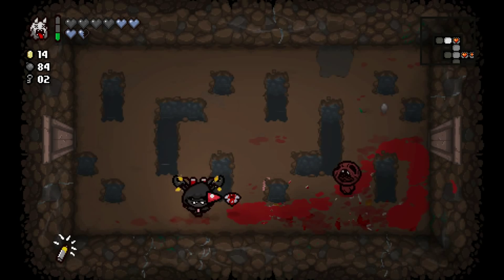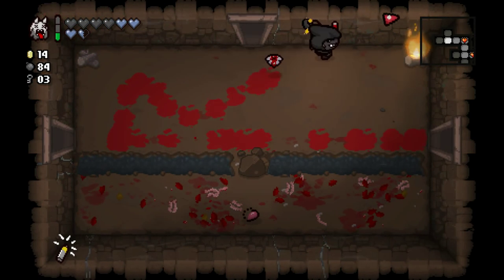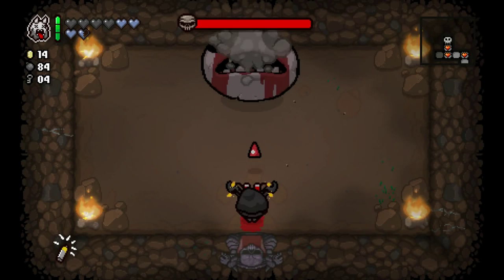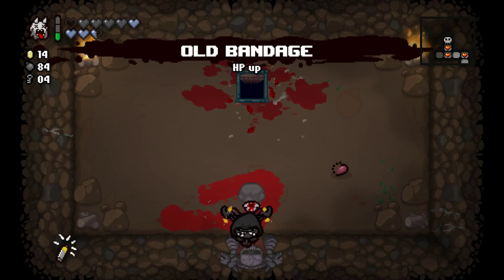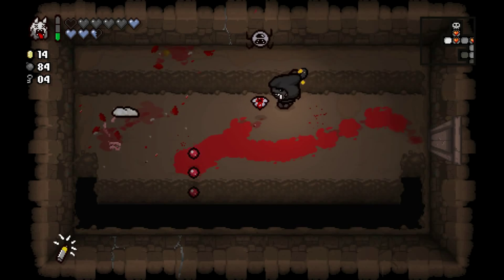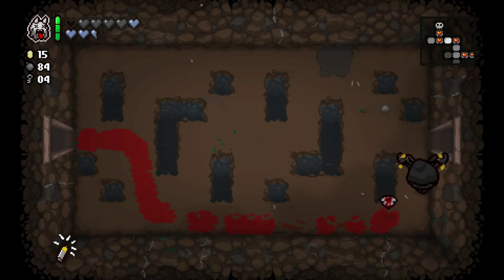Now I would love to pick up anything that gives us the opportunity to use Krampus's Head more often. We already have Trickle Charge, which allows us to use it once every two rooms — that's very strong. But if we actually picked up Nine Volt, I think we'd actually be able to use Krampus's Head every room, which would be ridiculous. Old Bandage is actually one of the best HP upgrades we could possibly expect, because it doesn't actually fill our container up right away. Which means as long as we avoid red hearts, we can have the benefits of having HP while also not suffering the loss of damage.